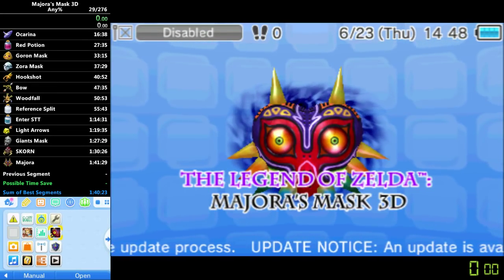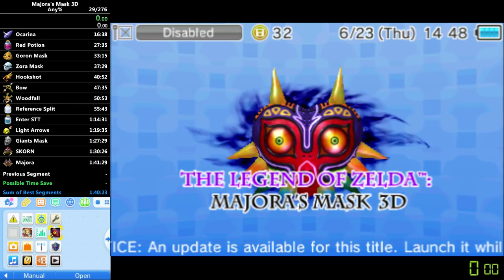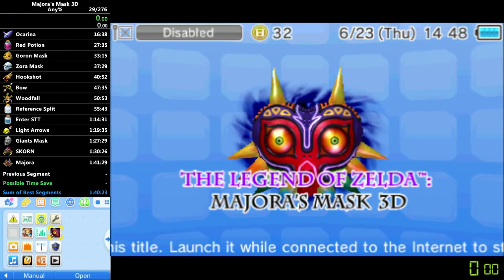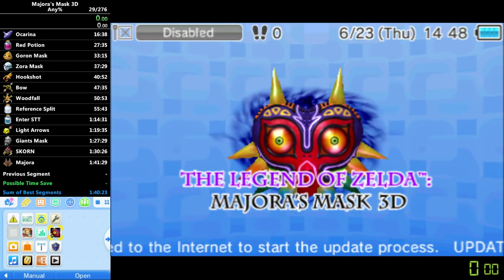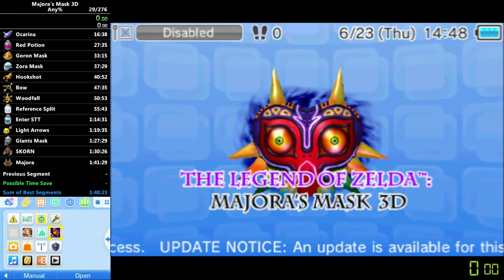Alright, hello everybody. This is going to be a tutorial on how to do the transition day wrong warps in Majora's Mask 3D. These wrong warps are used in the Any% run to do things like wrong warp to Goat, wrong warp to Georg, and wrong warp to Stone Tower Temple, each of which saves a massive amount of time.